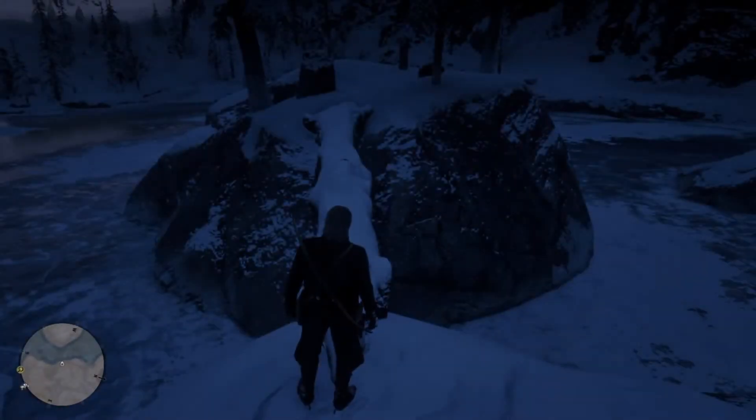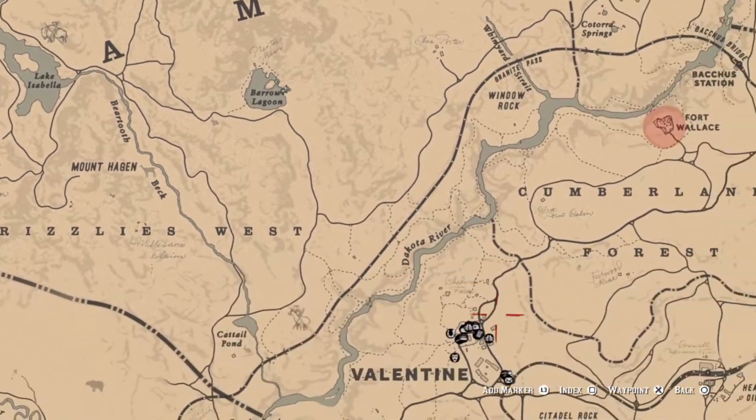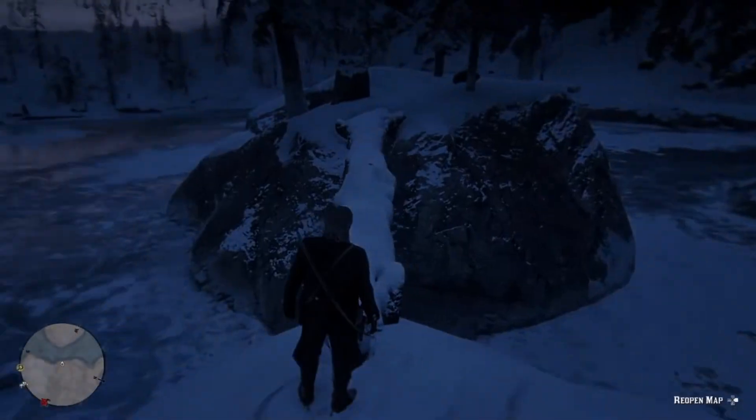I found this map led to somewhere quite random, because at least the other ones led to a proper landmark like Barrow Lagoon or Cumberland Falls. This one kind of goes into the middle of nowhere and you're supposed to find it somehow. Where you're supposed to go is to the east, just northeast of Fort Wallace, or just south of Bacca Station. It's classic random placement, so let's get there.